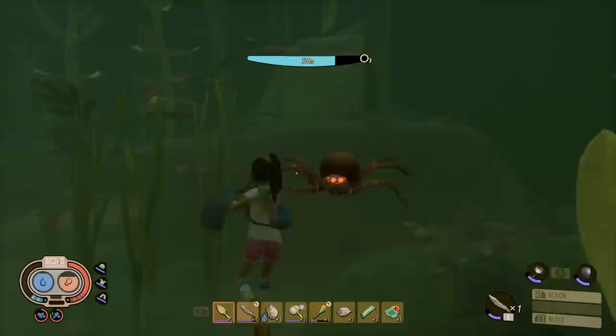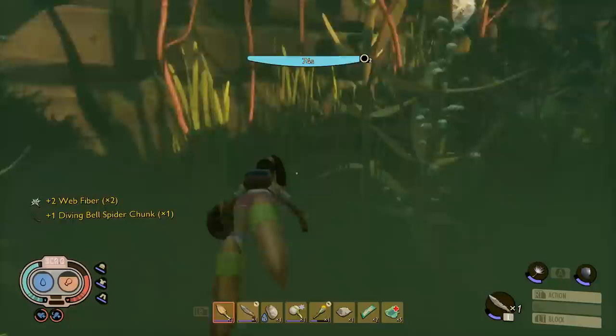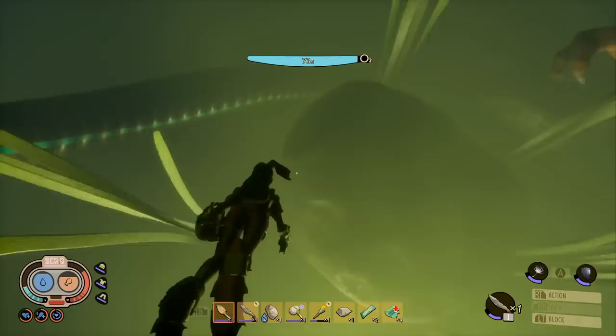Spiders can scent you from quite far away, so you can use bait to divert them, though you're mostly okay swimming past with flippers. Killing them also gives you oxygen replenishment, which is very useful. You'll be heading for the cable and bubbles coming up, getting plenty of oxygen as you go deeper before finally exploring the T-Rex. The T-Rex has the Stinger Spear in its mouth, which we'll grab shortly.